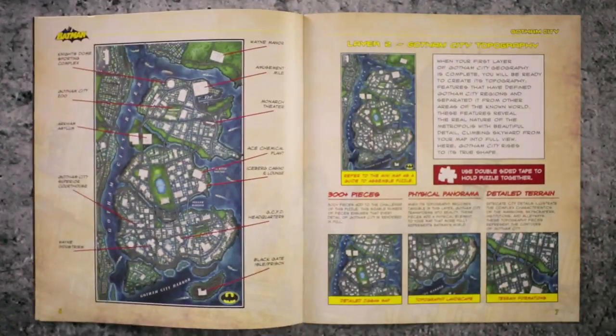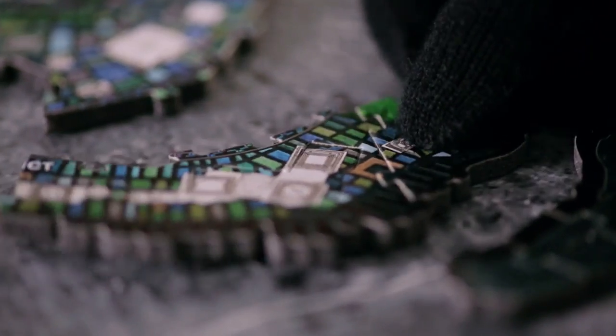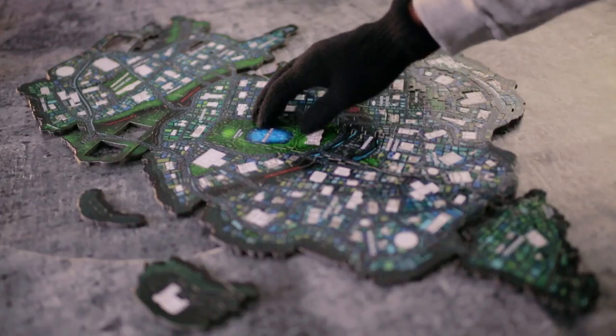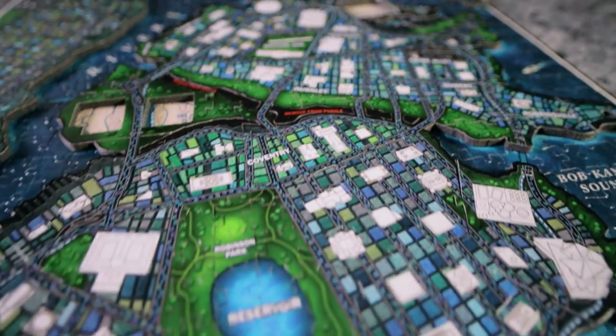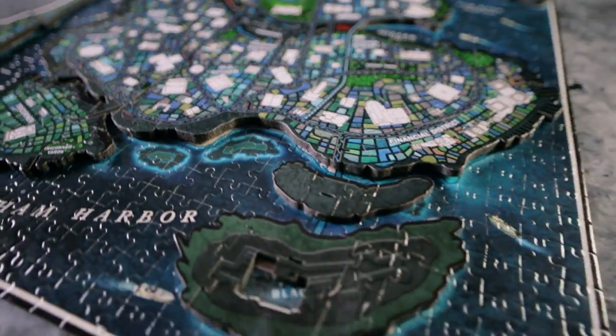The second layer: you assemble a 300-piece foam puzzle that forms the island of Gotham. This is where you assemble the city's island shape and learn about Gotham's legendary locations. This layer is added onto the first puzzle layer.